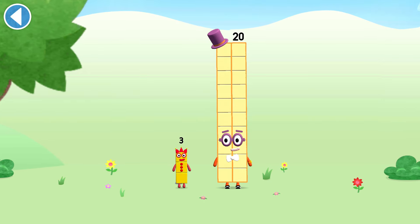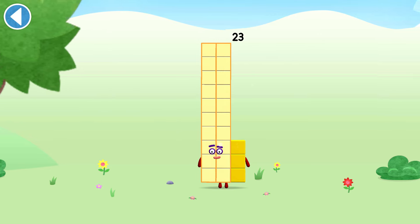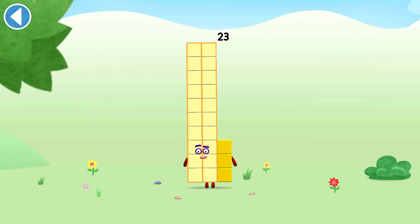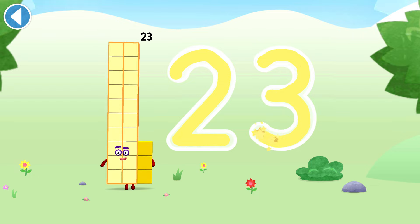You're about to meet number block 23. Can you add 3 to 20 and make number block 23? Drag number block 3 onto number block 20. Yay! This is number block 23. This number block is made up of 23 blocks. A few blocks are made up of 23. Brilliant!